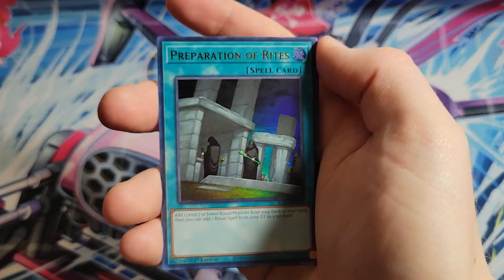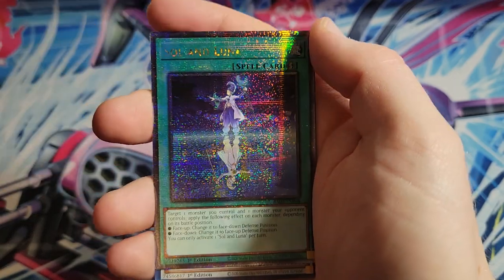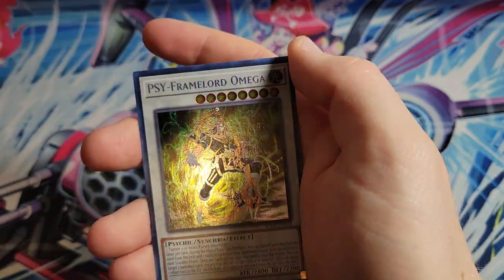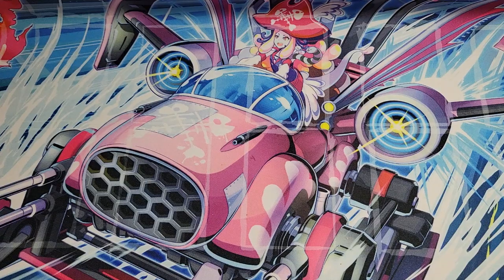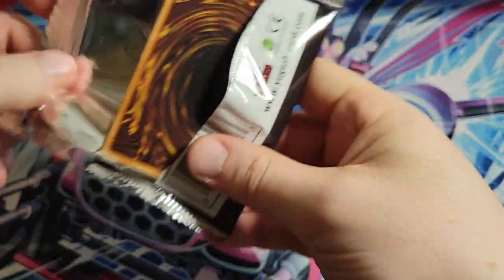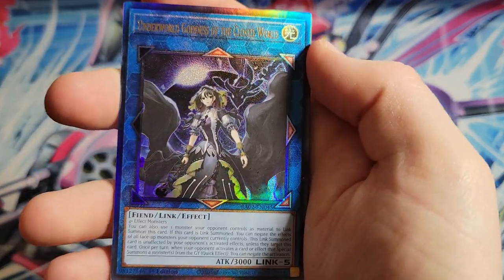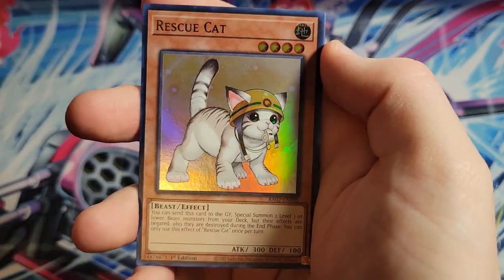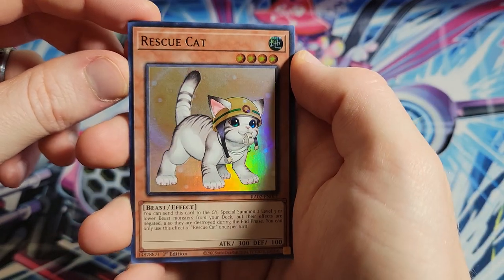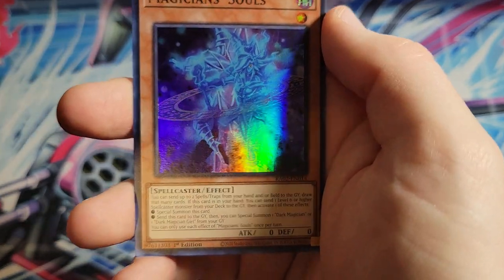Coral Dragon - I'm going to get a ton of Preparation of Rites, aren't I. We got a quarter century Soul and Luna - everyone loves Soul and Luna. Psy-Frame Overlord Omega - Soul and Luna is probably one of the worst of the quarter centuries; I don't think anyone asked for that. Dugaresz, Borlan Dragon, Underworld Goddess of the Closed World again. Ghost Mourner and Moonlit Chill - ooh, got a Rescue Cat! This one looks to be in better condition than the last one. Hieratic Seal, Illusion of Chaos, Magician Souls.